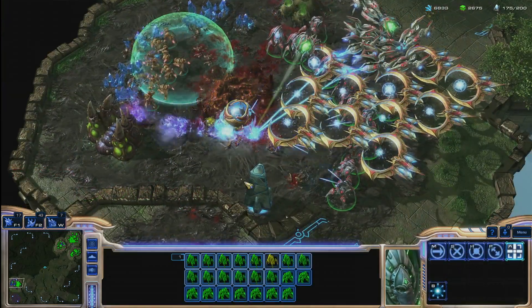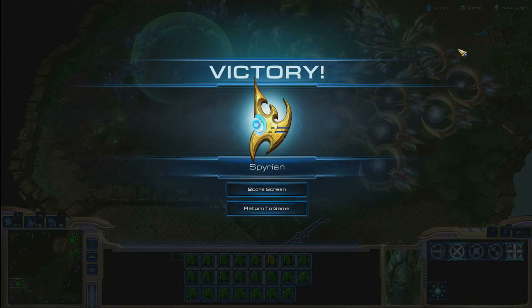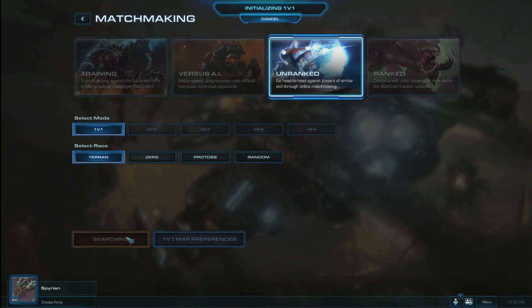Once you're ready to dip your toe into competition against fellow human opponents, you can take a look at the next menu option available in Matchmaking. Many players wanted the ability to play competitive games without worrying about how their performance would affect their official ladder ranking. We have brought that feature to Heart of the Swarm with Unranked Play. You can benefit from our excellent matchmaking system without having to worry about being ranked on a ladder.